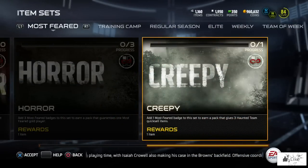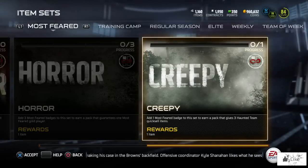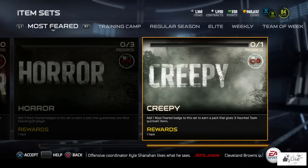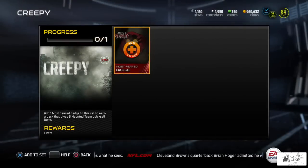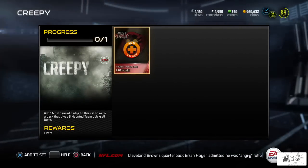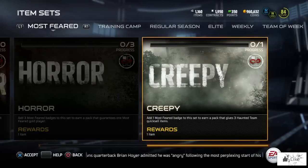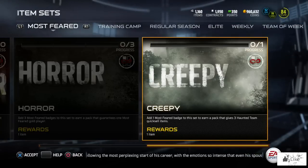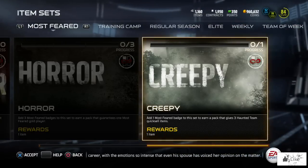Let's take a look at all the sets available for the Most Feared promo. Go to the Most Feared tab — it'll pop up as soon as you enter your sets. There's a Creepy tab which guarantees a three haunted team quick sell item. It's basically a quick sell set, and from what I saw on Twitter, someone got around a thousand coins or a little more for putting one badge in.